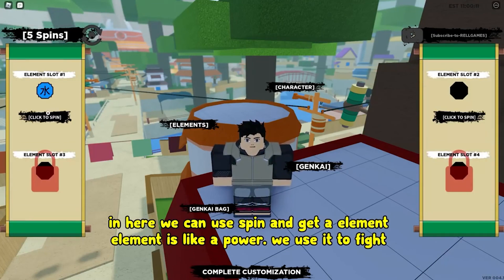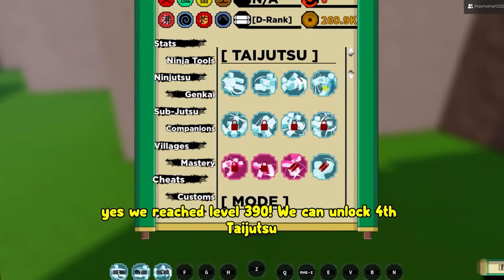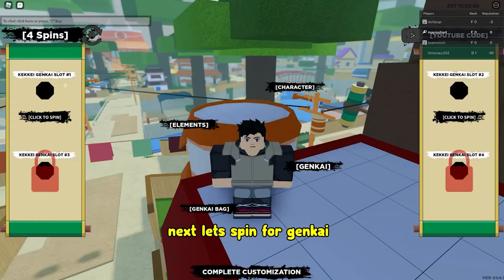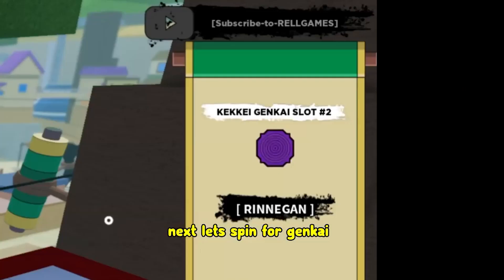Now, choose the skin and face type of your choice and see which one suits your Itachi the most. With that, congratulations! You have made an Itachi avatar for yourself.